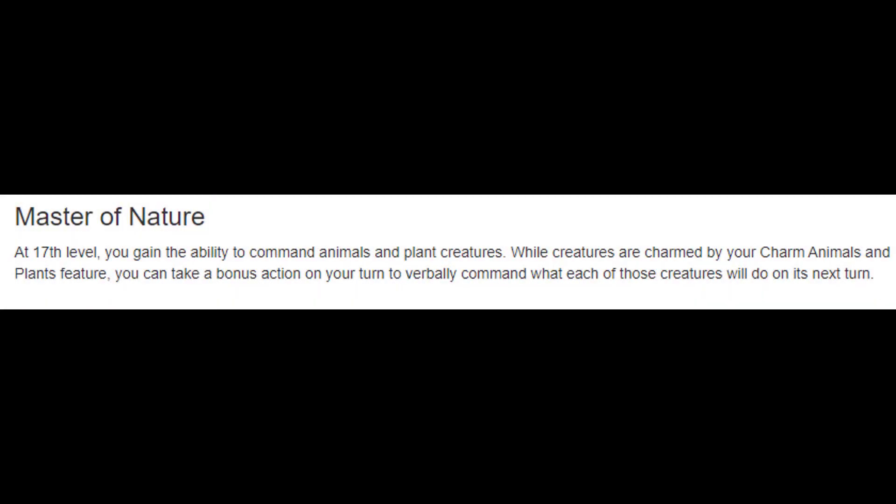At level 17, we get Master of Nature — and this is a really underwhelming subclass capstone. When we use our Channel Divinity to charm plants or animals, we can now use our bonus action to give them orders. That's all it changes. This will rarely come up, especially at this level, since beasts and plants are past relevant CR by a significant amount. It does create a stampede scenario — our Channel Divinity targets all plants and animals in a 30-foot radius, so we can gather them and send them stampeding — but it takes a DM alley-oop, and the charm only lasts a minute. That's a 17th level feature, which is just underwhelming.